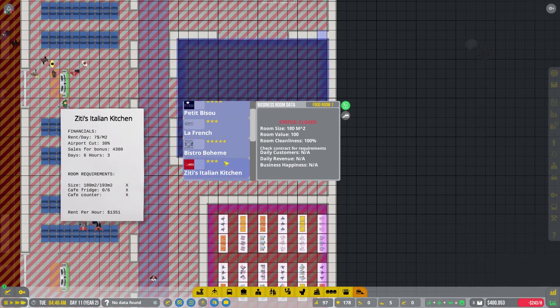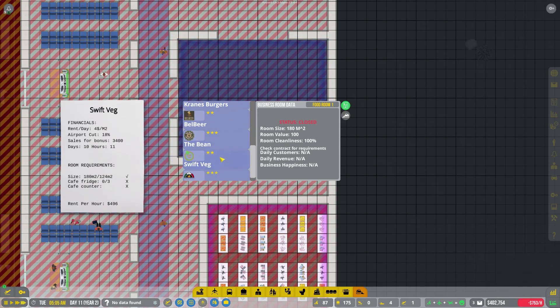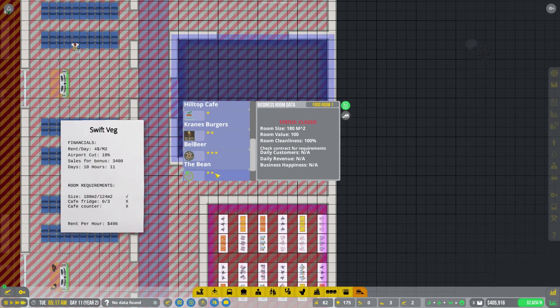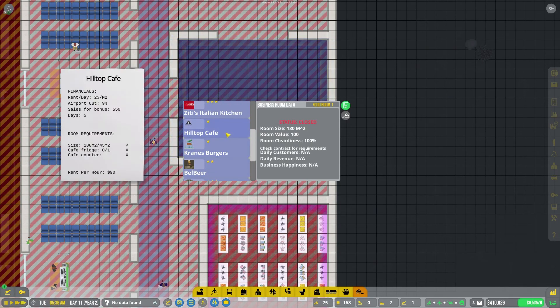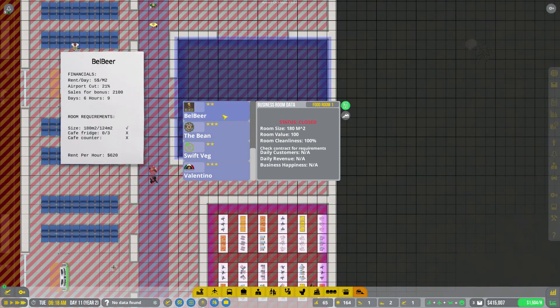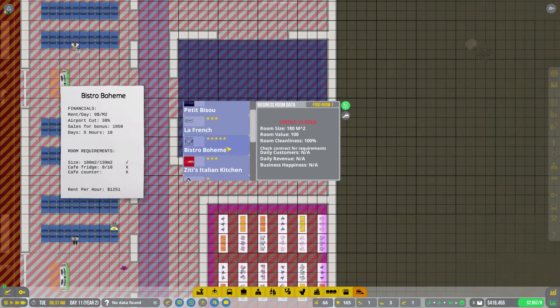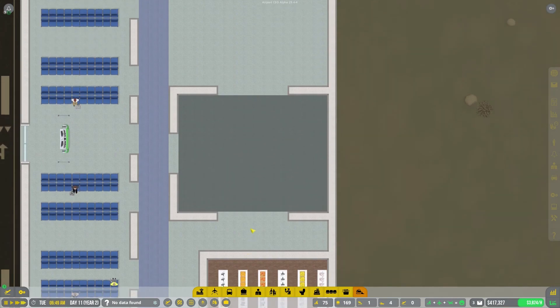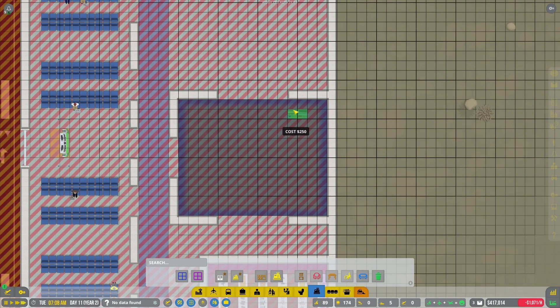It looks like the bistro is good for the space. The cafe likes the space, burgers likes the space, the beer place likes the space, and vegetarian likes the space too. How much are you guys giving me? 496 per hour, 620 per hour, 92 per hour, 90 per hour, 1200 — okay! What do I need for the 1200 one? Ten fridges and a cafe counter. Compared to the other one — three fridges and a cafe counter. I think I'm actually going to go with the large one since it's double the money.